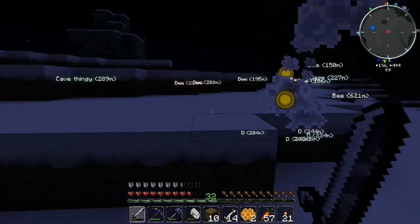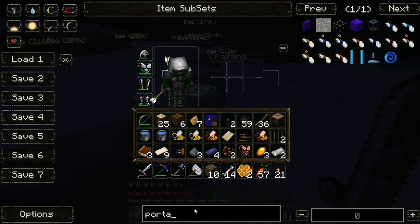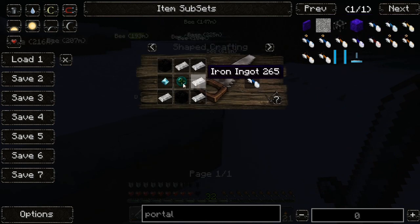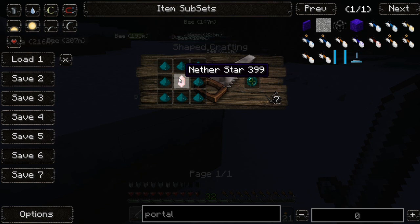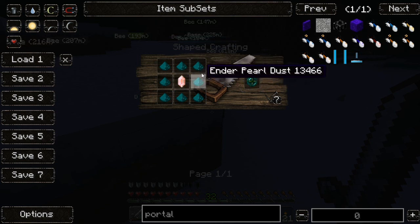Wait — because I took that Greg Tech mod off, is the portal gun cheaper? I think it is. Oh no, it's not — it still needs a Nether Star. I knew it needed a Nether Star from somewhere.